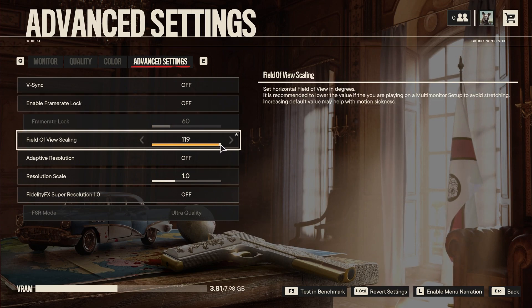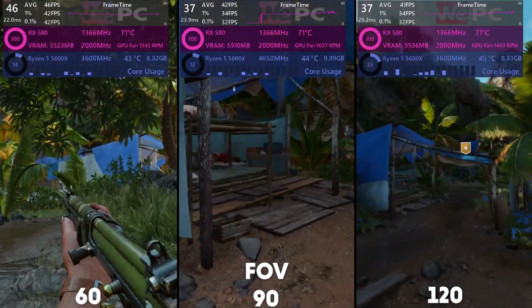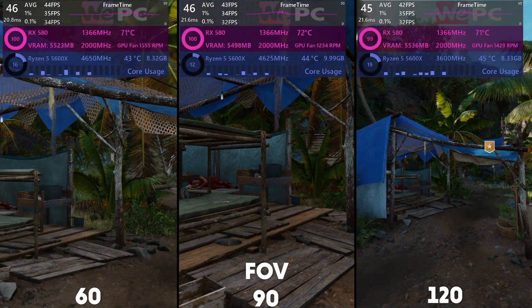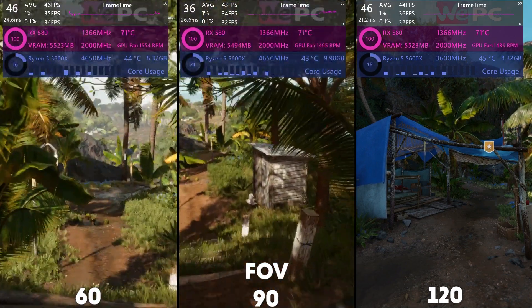The next option is field of view scaling, which is the horizontal degrees you will be able to see, and this tends to be personal preference. I usually set mine to 90, as the lowest option is 60 and feels very enclosed. There is some performance hit of a couple of fps as there's more on screen at a time, but it's worth it if you need it.